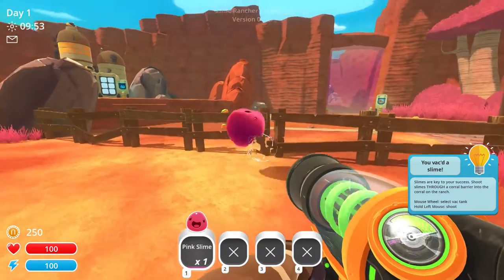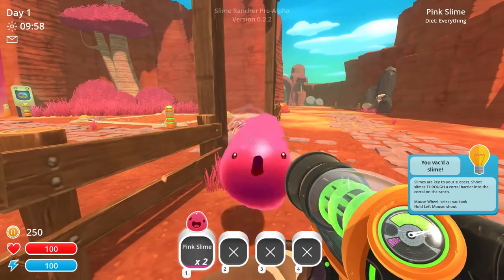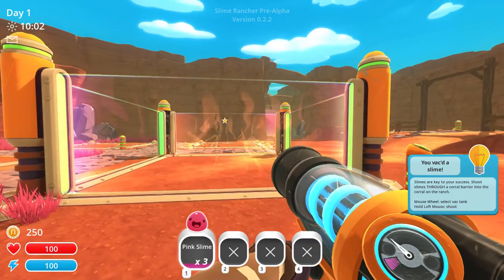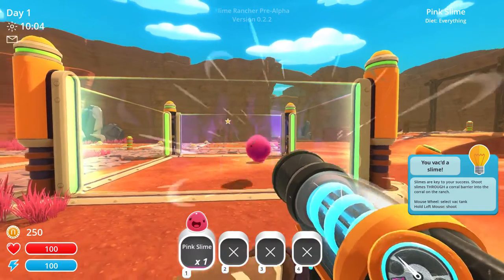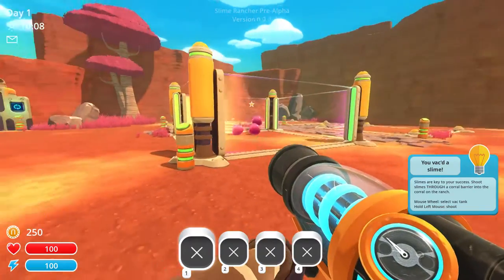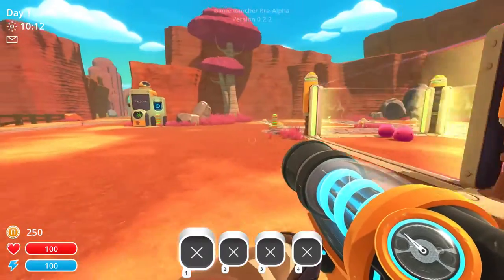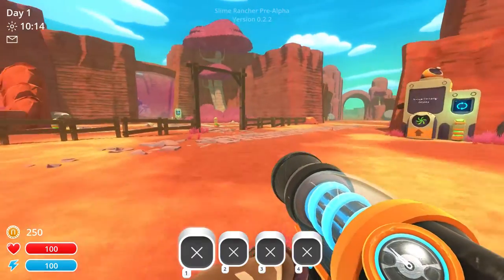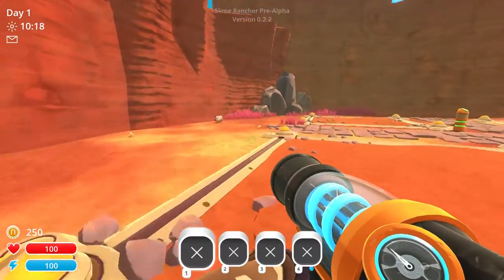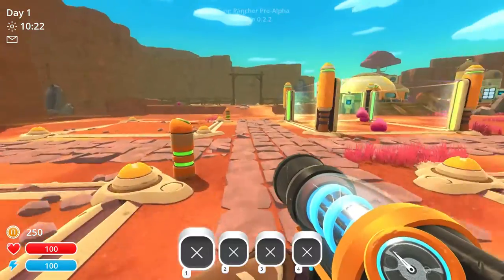Let's just collect these guys. Then we need to shoot them into a corral. We've got a corral over here. The tutorial is giving me some indication that that's the next thing to do. We can go through and collect other things. Got a little chicken here — I don't know, we'll see what to do with those later.